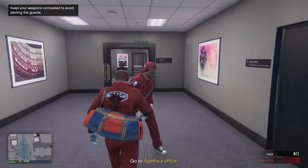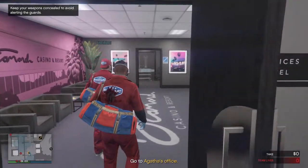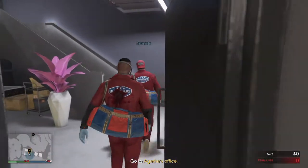Good work so far. You're in the staff lobby. Try your best to act normal in front of security. Now go to the double doors behind the main desk like the professional exterminators you are.